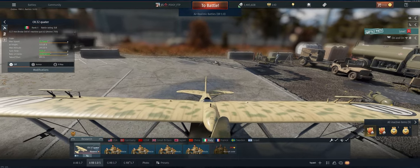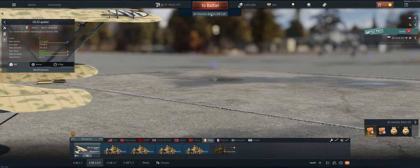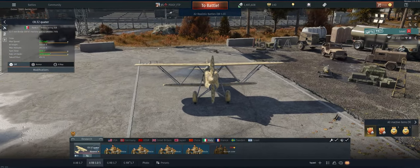Hey guys, welcome back to the channel. Poigie here getting ready to take out the Italian Reserve CR-32 Quartare in Air Realistic. It's a pretty good plane all around, but what makes it great is these 50 cals.